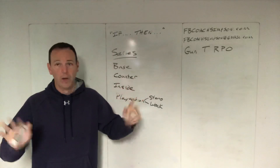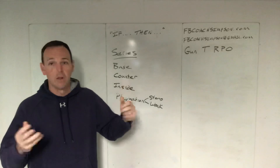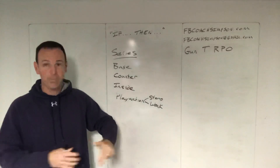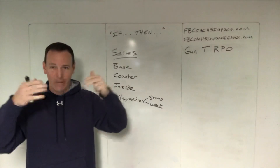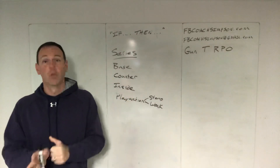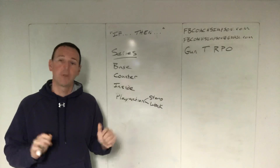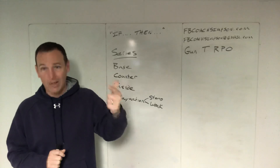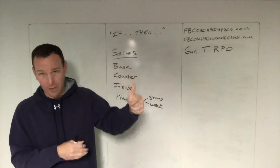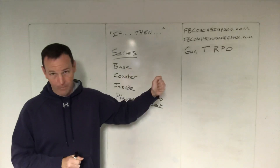So no matter what offense you run — wing tee, spread, power, flexbone — the answers you're trying to come up with are: if the defense does this, then my built-in answer is that. That's where the RPO world came from, that's where the option world came from, and that's why you're now seeing spread teams say we don't run option — well, you do adjust your routes based on coverage, which is an option. If the defensive back does this, my guy does that. So it's an if and a then.